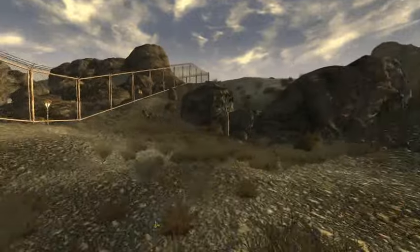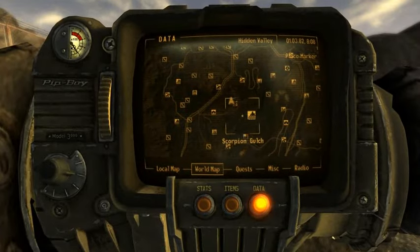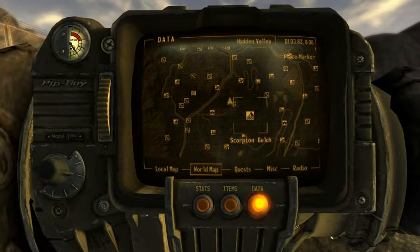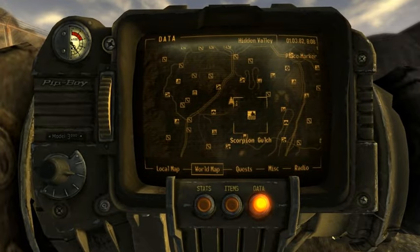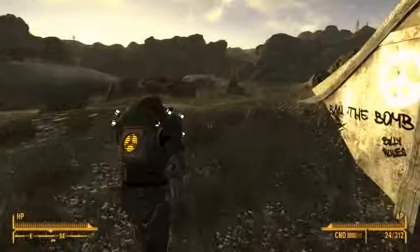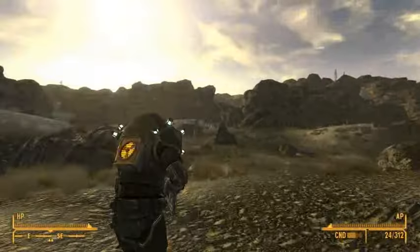What you have to do is go to Scorpion Gulch, which is to the southeast of Hidden Valley, the Brotherhood Bunker. Coming out of the bunker, you're going to go southeast — there should be a hole in the fence right about there that you go through.